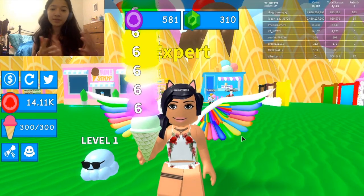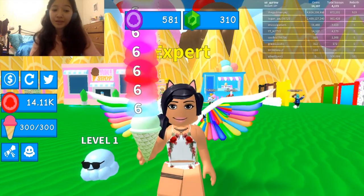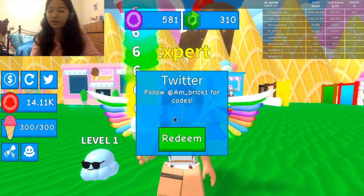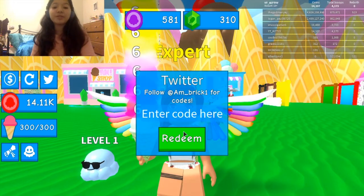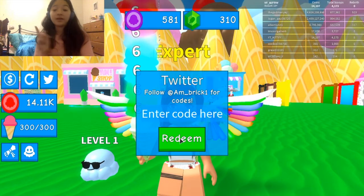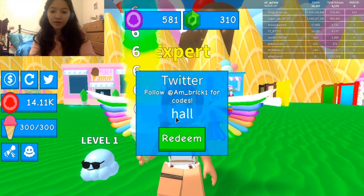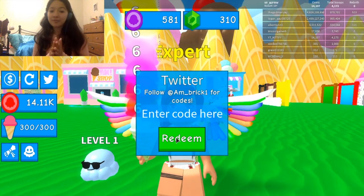We're also going to give out the codes. They're on the description page of the game if you didn't know. The first code — 'pets' — is already used. The second one is 'boopy' and it gives us 25 gems. Then 'spoopy' and 'halloween' each give another 25 gems, which is pretty good.